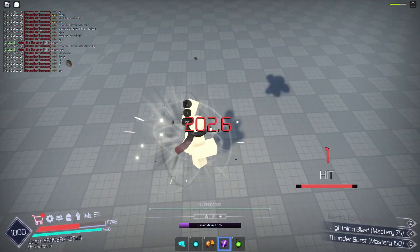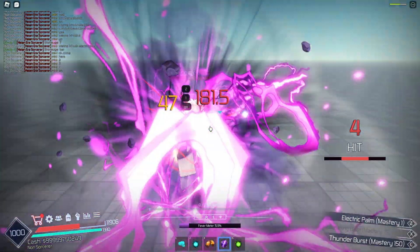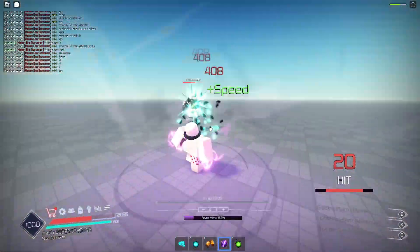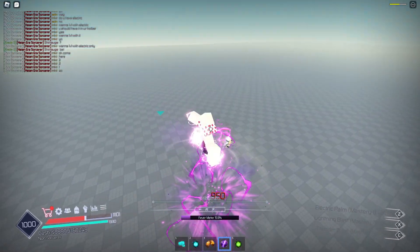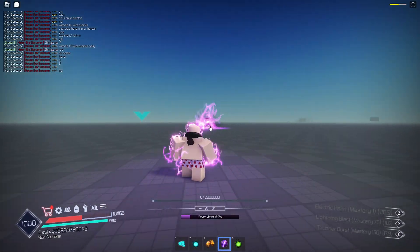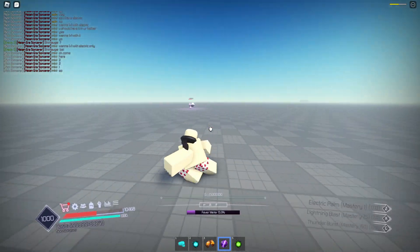We're only using electric — if he uses anything else I'll use something else, but we're sticking to electric. Hit him with that, then hit him with a little combo. The cooldowns on this are a little bit insane.